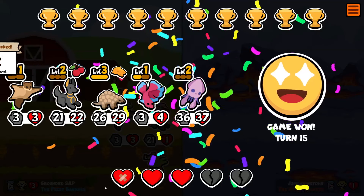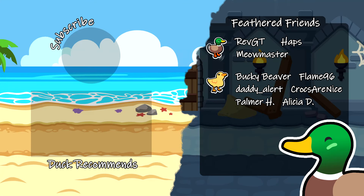So Anubis is definitely way too strong at tier four, but it does mean that you can create some very, very unusual teams and still win.